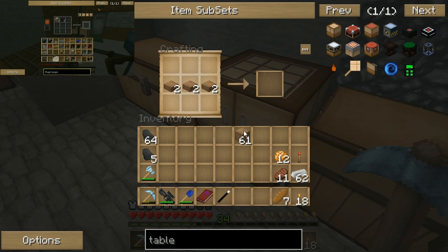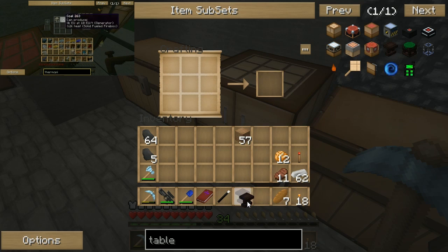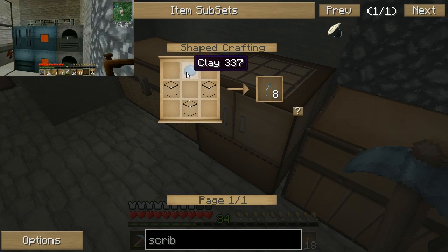Okay, so we need two of these things. There we go. So two. Now scribing tools are made with a feather and an ink sack, I think. And a glass file, which is clay and glass.